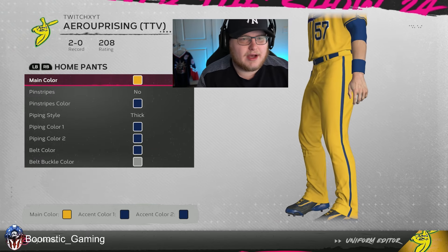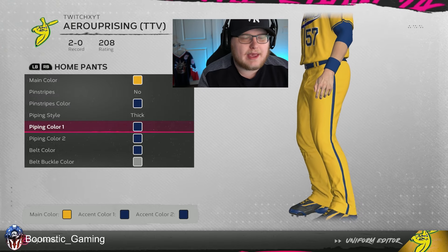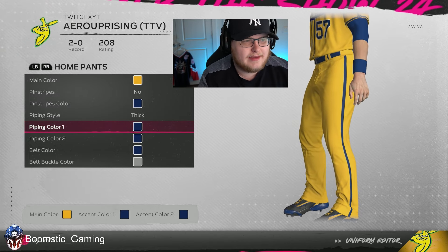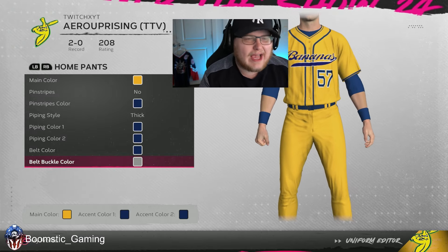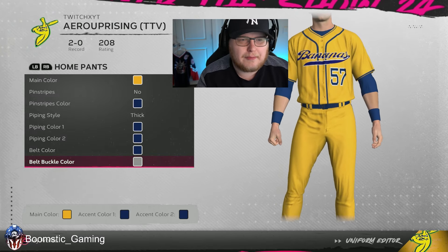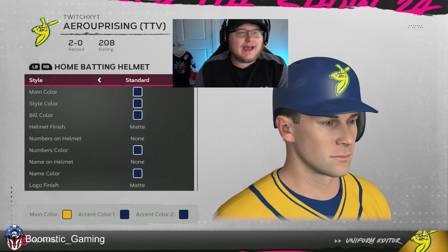When it comes to the pants, your main color is going to be yellow, no pinstripes, a thick piping style in blue on both sides, and then the belt color is going to be blue. For the belt buckle color, I just left it as default since it's not something you typically see.